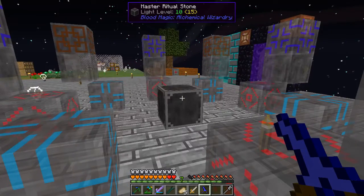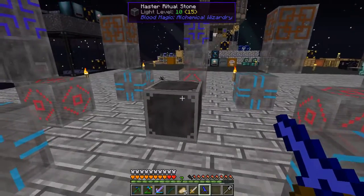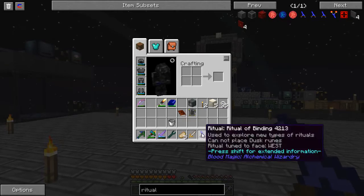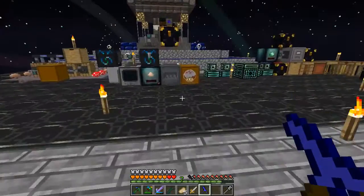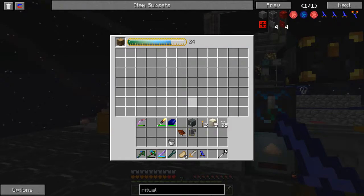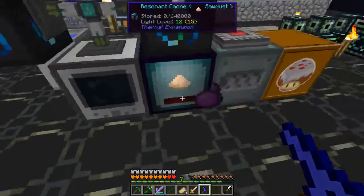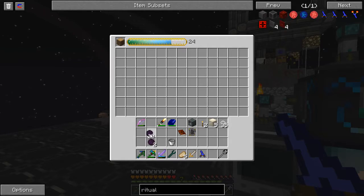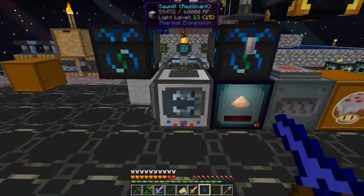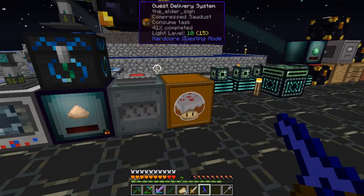Ritual of Binding — it's a pretty good sized ritual. I want it away from everything because it does call lightning down, which can make a mess. I need a total of 24 runes, so this is going to take a little bit of time. I've been tweaking this so that it quits backstuffing so much — because when it backstuffs it slows down a lot. I've just been feeding it dark matter now. It's no longer a perpetual motion machine, but at least when it is running it runs faster.